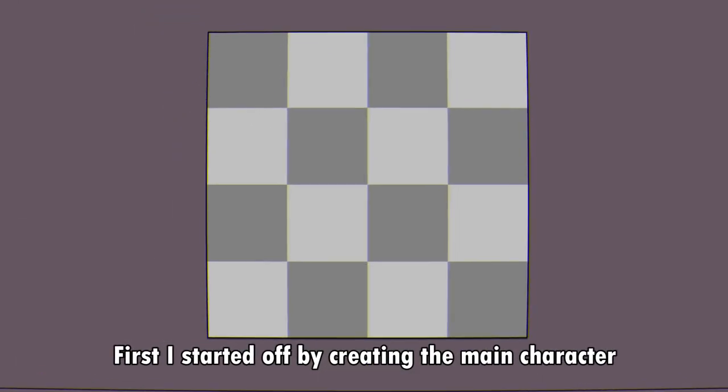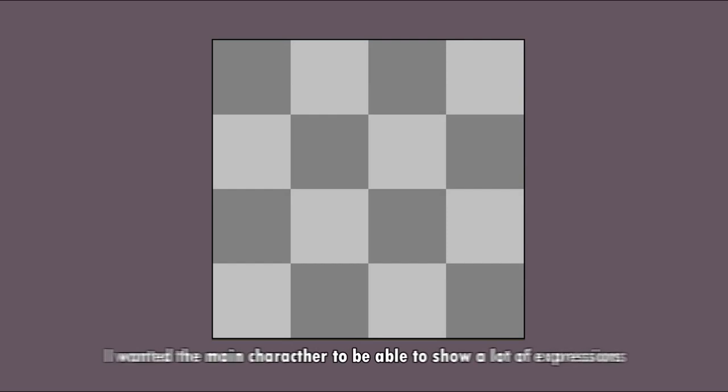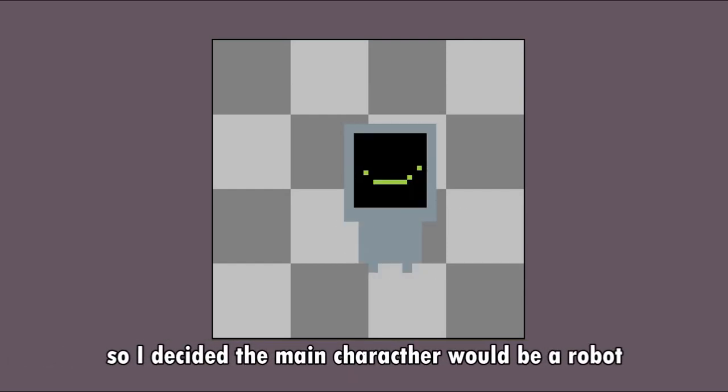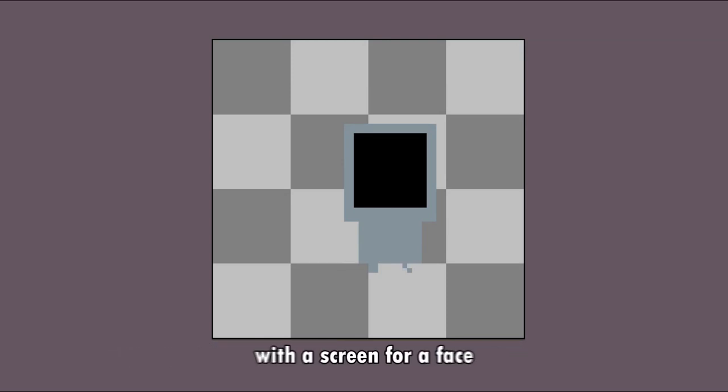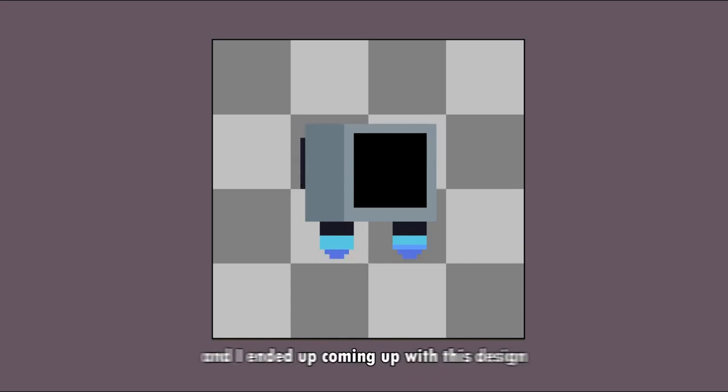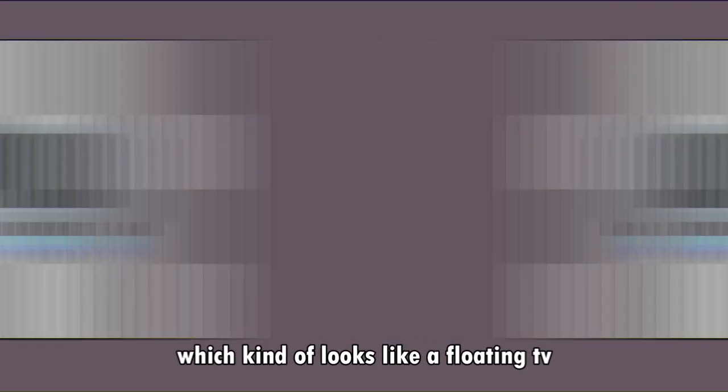First I started off by creating the main character. I wanted the main character to be able to show a lot of expressions, so I decided the main character would be a robot with a screen for a face, as I could display anything on his screen allowing for a lot of emotion. I ended up coming up with this design, which kind of looks like a floating TV.